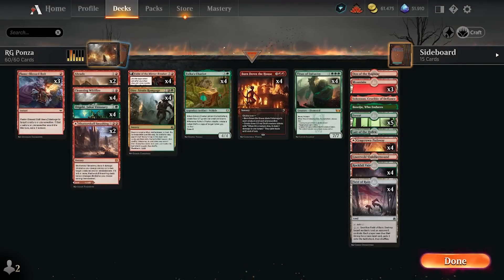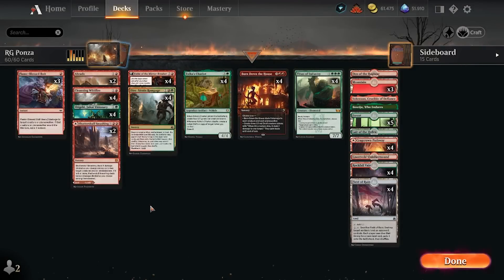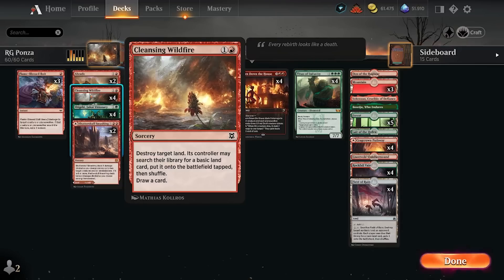In any case, it's a spicy one today — we're playing red-green Ponza in standard. Rotation is coming somewhat soon; we have Innistrad: Midnight Hunt on the horizon, and before we leave Zendikar Rising and the other sets — Cult of the Lamb, Streets of New Capenna, Adventures of the Forgotten Realms — I wanted to try a deck that's definitely off the beaten path. And we're going to miss Cleansing Wildfire very much, very soon.